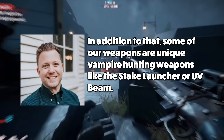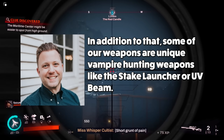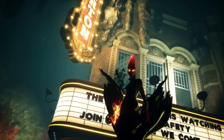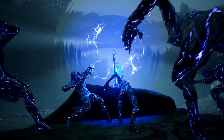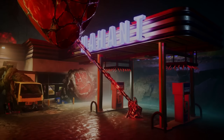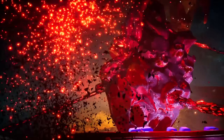Some weapons are unique vampire-hunting tools like the stake launcher or UV beam that can tactically eliminate the vampire threat. Weapons have different tiers that visually appear as different colours — blue, purple, yellow, green, and black. Guns drop at specific levels that reflect your own. Additionally, weapons include perks that impact how you play, creating meaningful build crafting and customisation possibilities. For example, one such perk is accuracy increasing while moving, encouraging a more mobile playstyle.